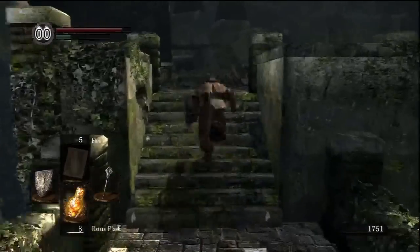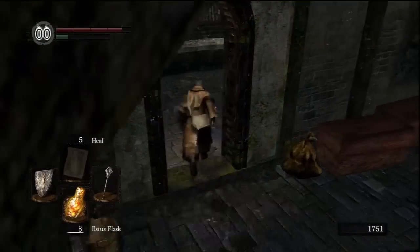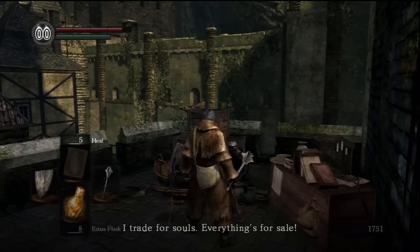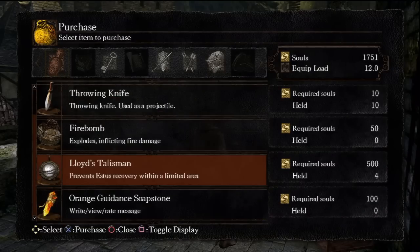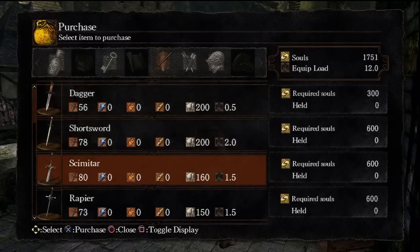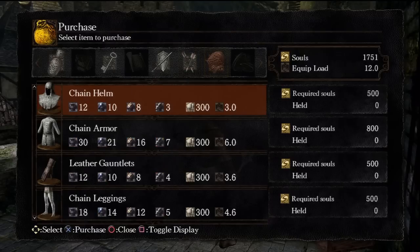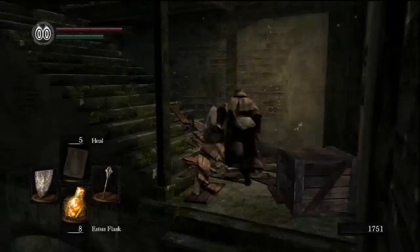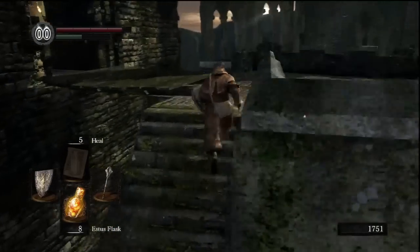I don't think the merchant has anything I need for the playthrough. He sells Lloyd's talismans — essentially what it does is you throw it at your opponent and they cannot use Estus. He has arrows, although I don't have enough dexterity to use the bow, and the chain armor which is really fucking ugly — I never wear it even though it has good defense. I'm gonna skip on that.